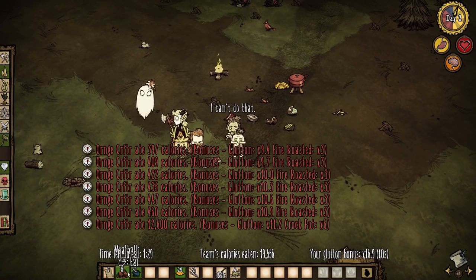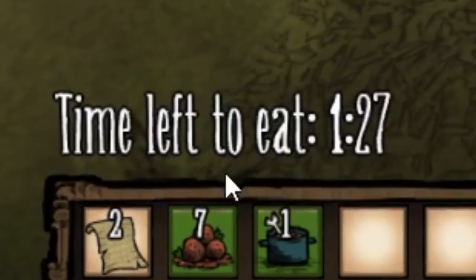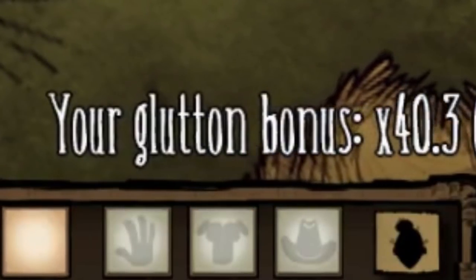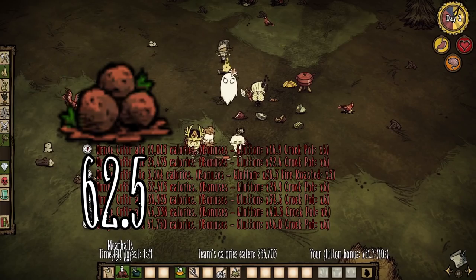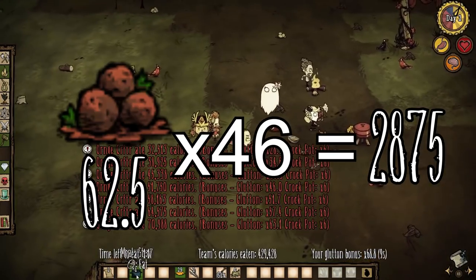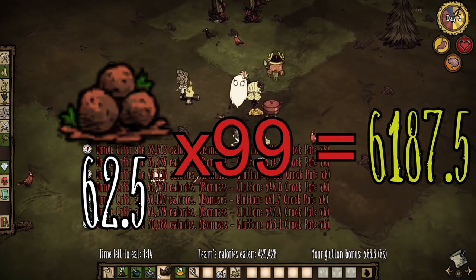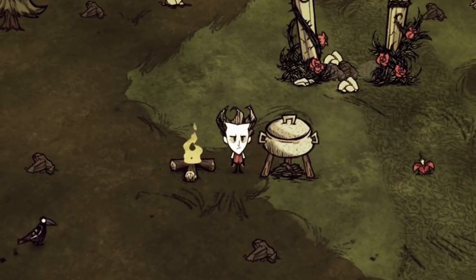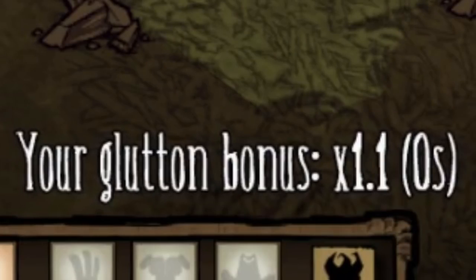The other thing you need to be aware of is the glutton bonus. Basically, any time you eat food in rapid succession, this counter in the bottom right of the screen will go up. Whatever number this is at will multiply the amount of calories you get for eating food. So the higher it is, the better. However, not eating any food in ten seconds will cause it to drop rapidly.